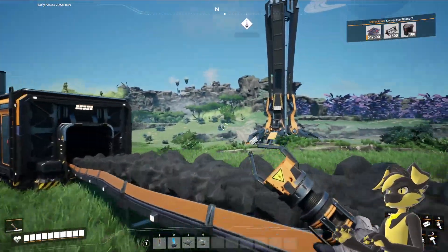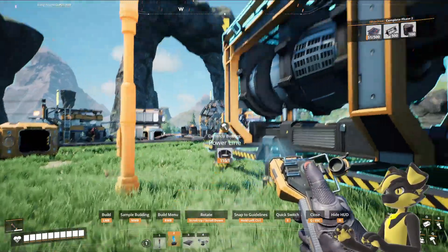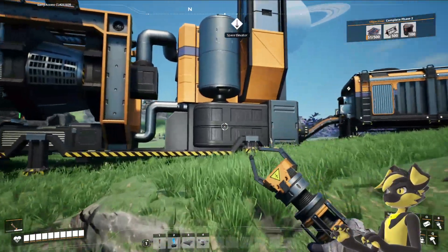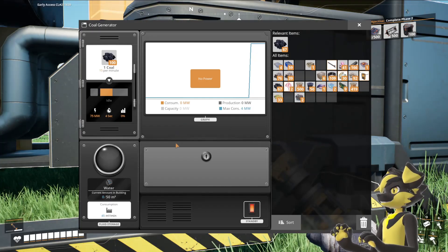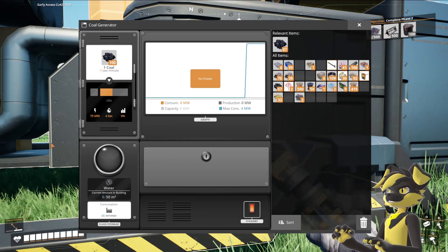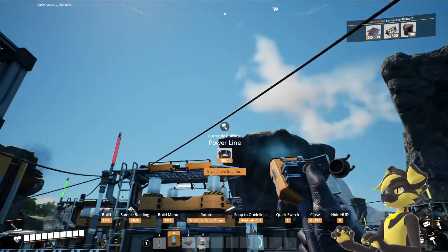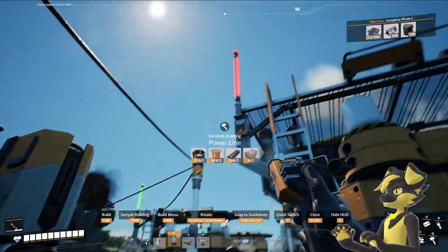Now if I could just find some freaking water. Can I just set this up and have it work without water? Let's try it. Yeah, that ain't doing nothing. No power — needs water. I had to try it. I had to see if I could just bull rush my way through that, but apparently you can't. Game's too smart for that.